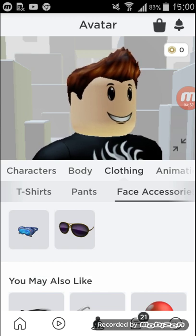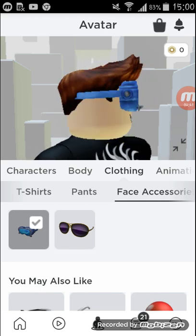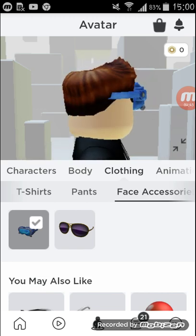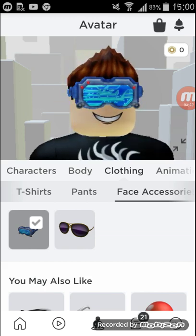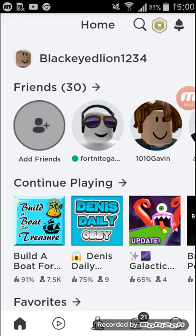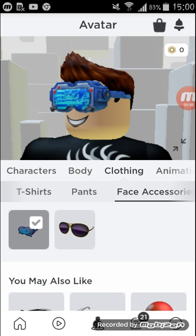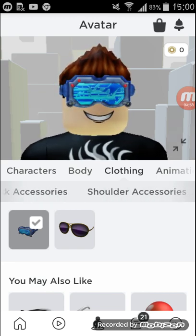You might think these glasses are the only things you can get for free, but no, you are wrong. We can get these futuristic things — I don't know what they are. They go into my hair, but that's okay, they look pretty cool. Kind of futuristic maybe. You can get them by doing the creative challenges — they still give free stuff.